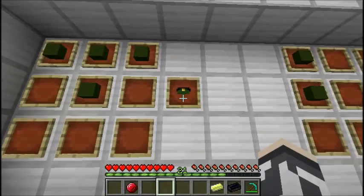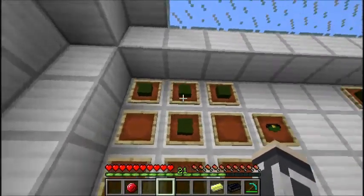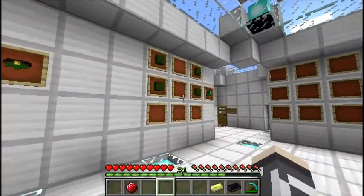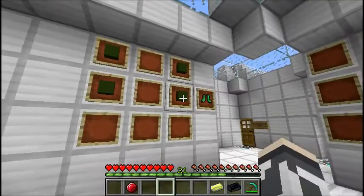Next we have Robin's leggings — those look a bit strange, don't they? It's just four green cloth in a T shape. And same thing for the boots almost — it's just four green cloth in the boot shape.